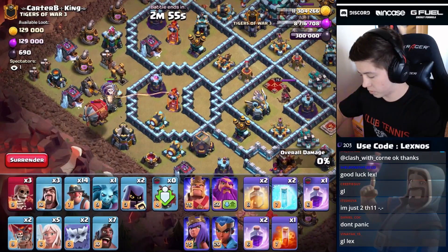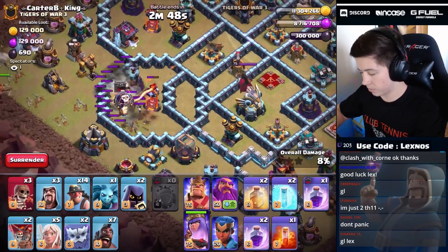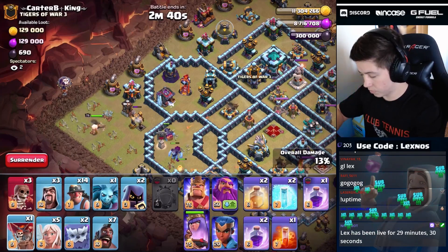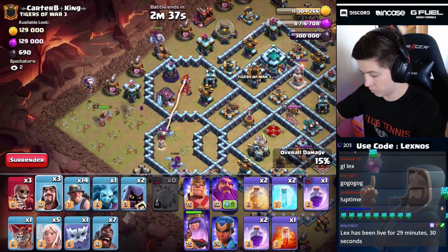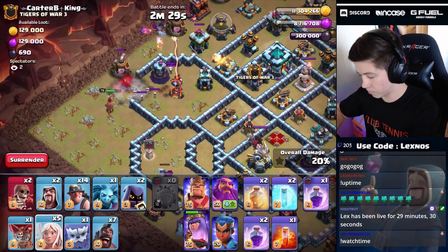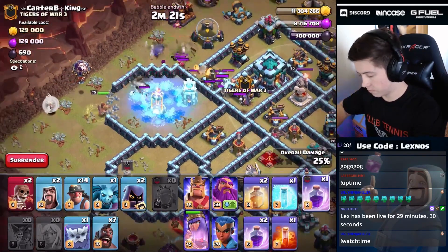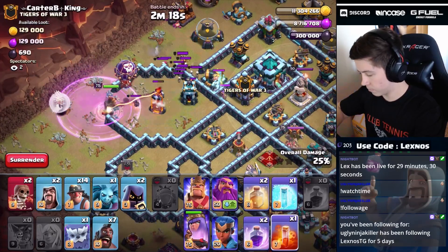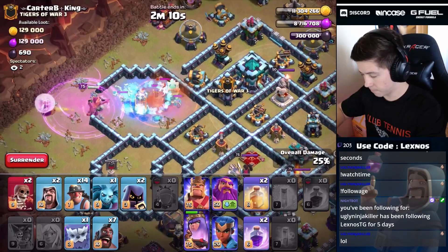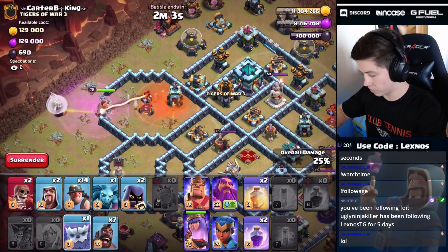Queen is up top, blimp is in. Boom — skeleton trap, not a big deal, we'll still get the inferno. First wall breaker is in. What is this CC? Had to use that second freeze already. Come on queen, get through the inferno — thank you, goodness gracious.